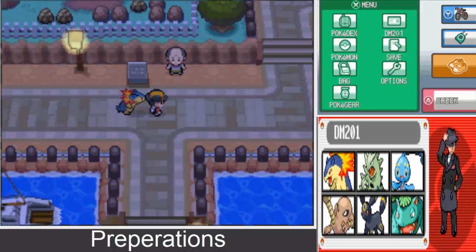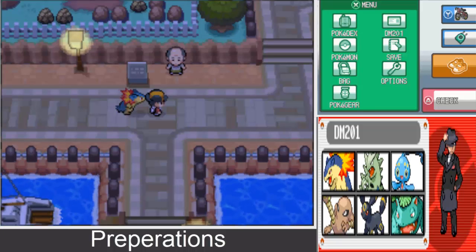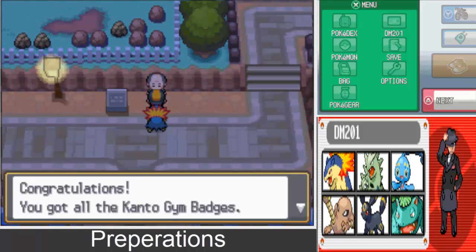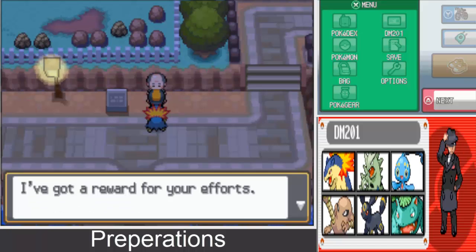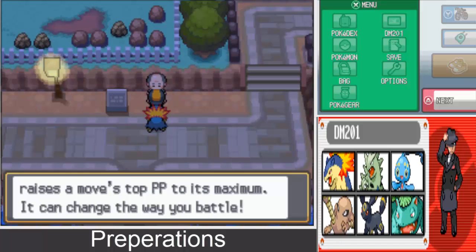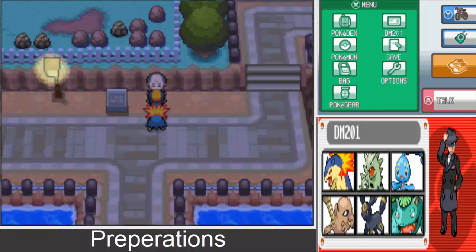Greetings and welcome back to our Let's Play Pokemon SoulSilver, the Generation 2 Remake. I'm in Vermillion — as soon as you get eight badges, you come and talk to this guy. He says congratulations, you got all the Kanto gym badges, and gives you a PP Max. That can be useful — it's like a PP Up but it maxes out without having to use up three PP Ups.